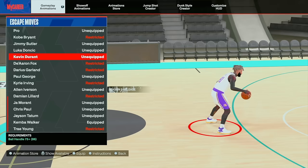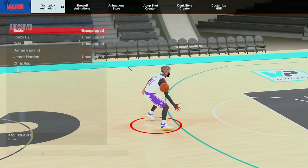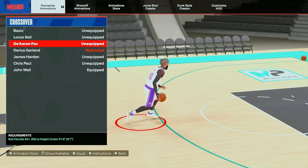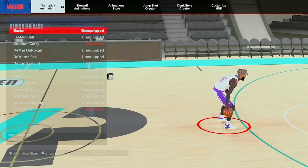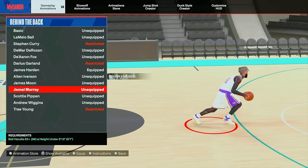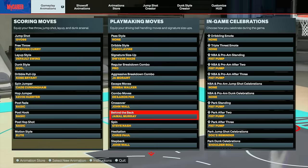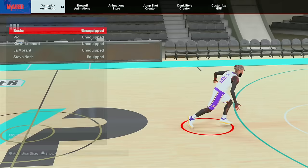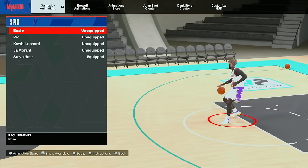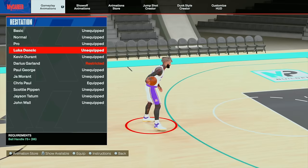Kevin Durant escape is what I've used over the years and I'm back to it already. For combo moves, these are always the same — I don't really do them much. Crossover: John Wall. A lot of people think I'm using D-Fox but I'm not — D-Fox has a little delay to it. Put that John Wall on; it gets you to the rim fast. Behind the back is preference — I like Jamal Murray on smaller builds because I'm L2 canceling all the time. For spin, Steve Nash is the one. For moving hesitation, don't use John Wall — use Pro or Chris Paul if you can.